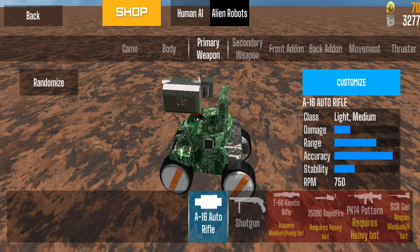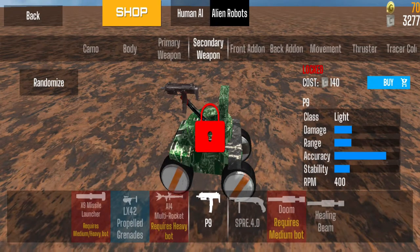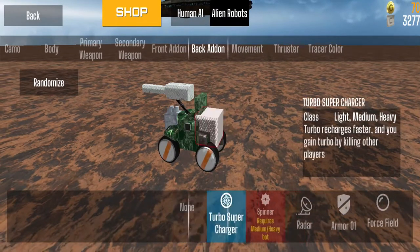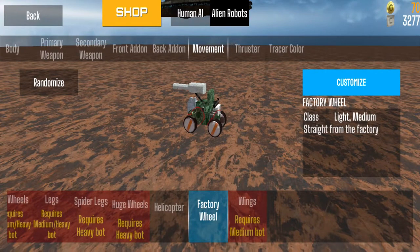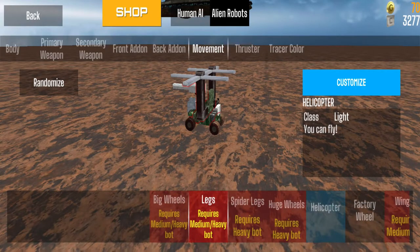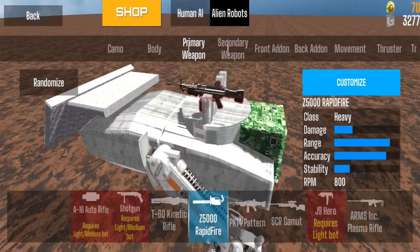Alien Robots have primary weapons and secondary weapons just like Human AI, though they are a little different. The front add-ons and back add-ons are exactly the same, so I wouldn't say there's an extra advantage to being either alien robot or human AI. What is cool about the alien robot is it has some unique movement options.